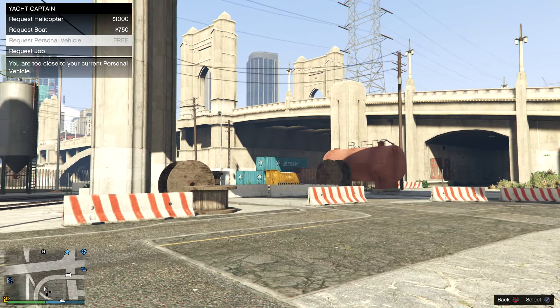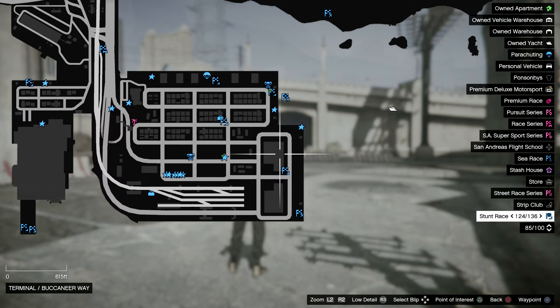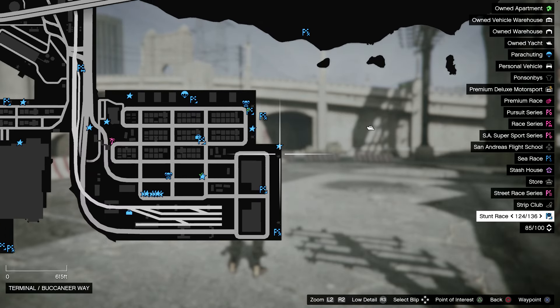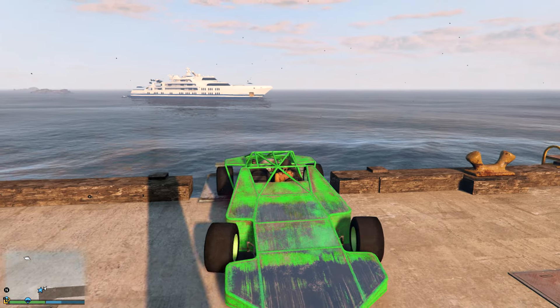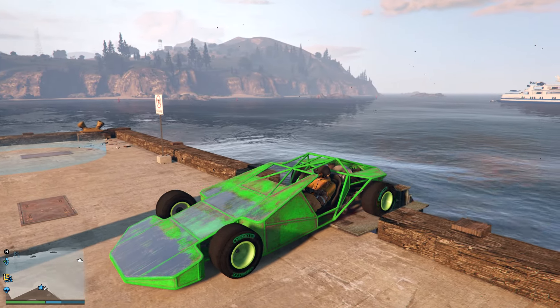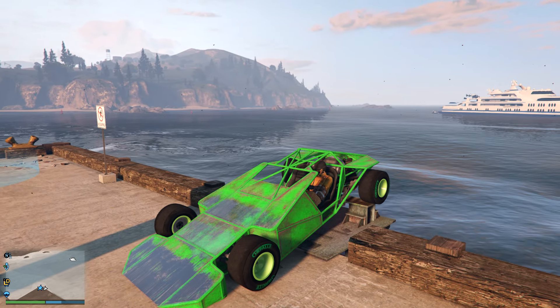Load into an invite-only session with a friend and then a second friend as well. You're going to have your second friend call out his ramp buggy, and he's going to park it exactly right here on the map. Once you get to this location, you're going to have him back it up right here in this little crevice against these concrete pillars. He can also back it all the way up on top of the pillars if he'd like to do so and give you a little bit higher of an angle.